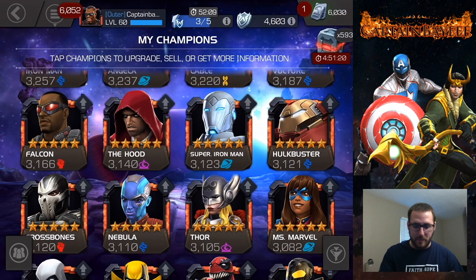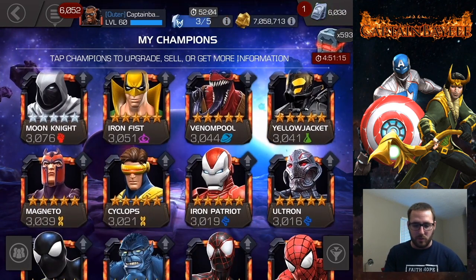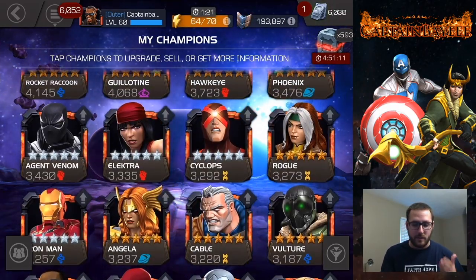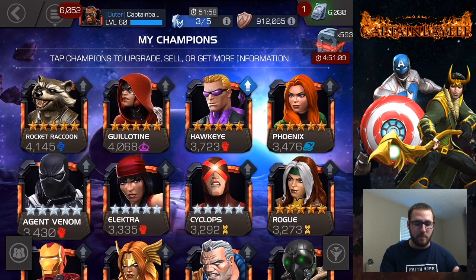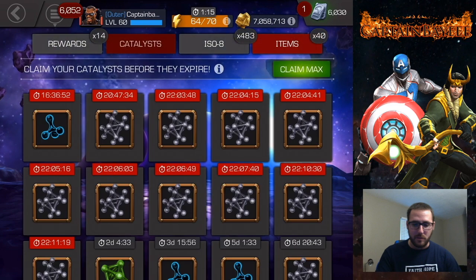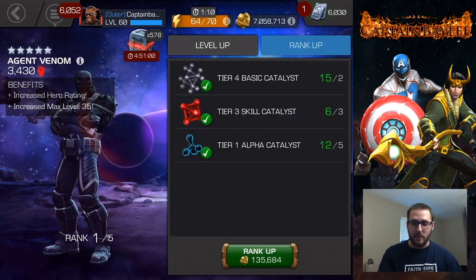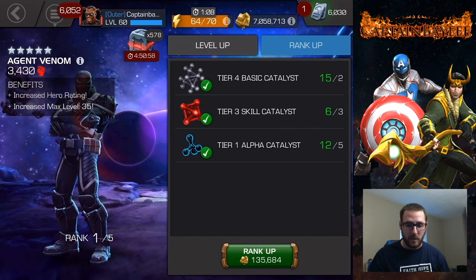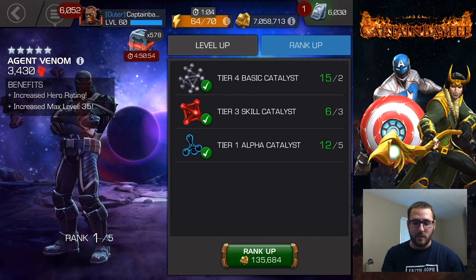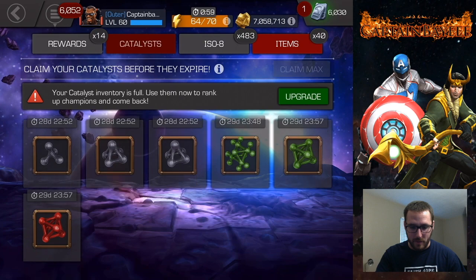I might do other duplicated champions — maybe Agent Venom, Elektra, and Iron Man. But I could take up characters that have some value like Crossbones, Yellow Jacket, Ultron. I think the best bet right now, just because of arena points, is to take up characters that are going to give me more points, so Agent Venom. I had quite a few T1 alphas in there that were about to expire as well, so these rank-ups are going to cost me some T1 alphas.